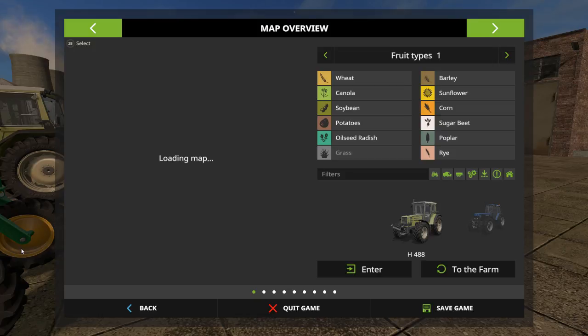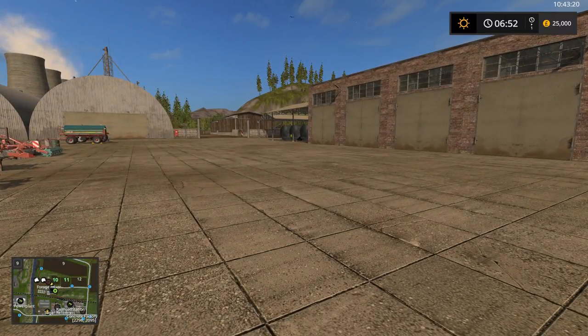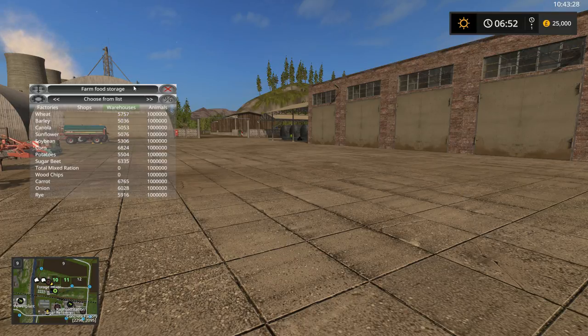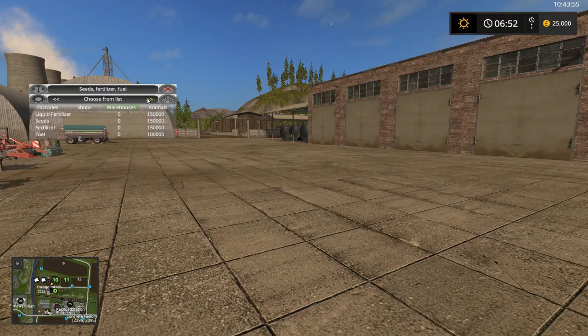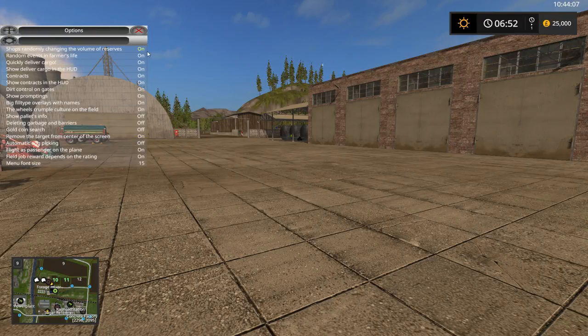One of the big things — I know I have items in storage but it doesn't show any. What I have to do is go to the farm food storage. This is my storage here on the farm, showing total capacity in liters — that's about one million. There are several other storages around the map as well. It has its own user interface which is really nice. There are also certain options you can turn on and off.